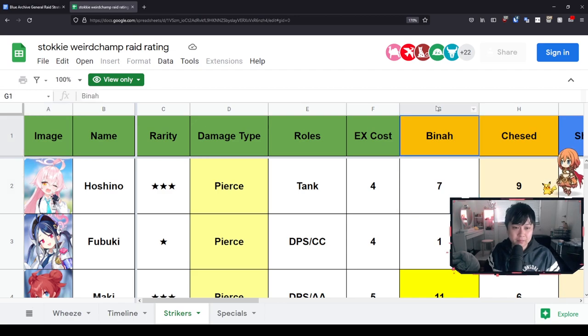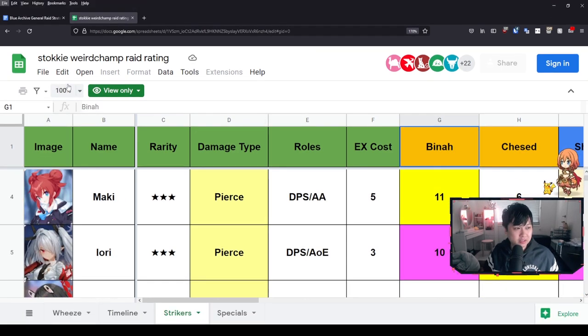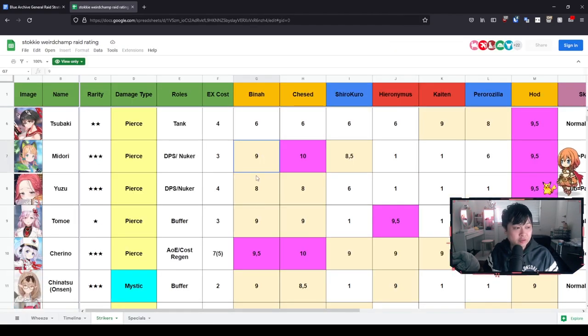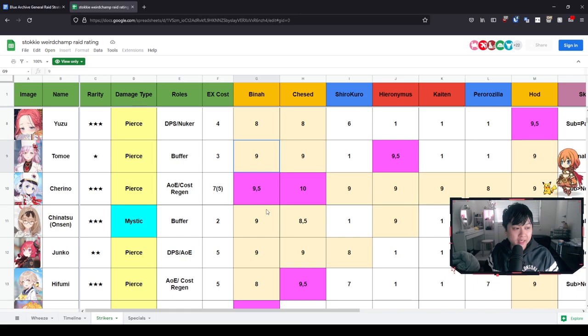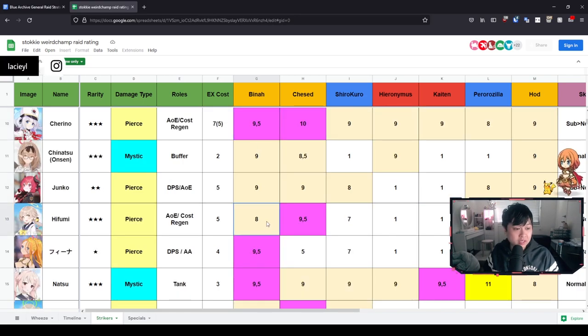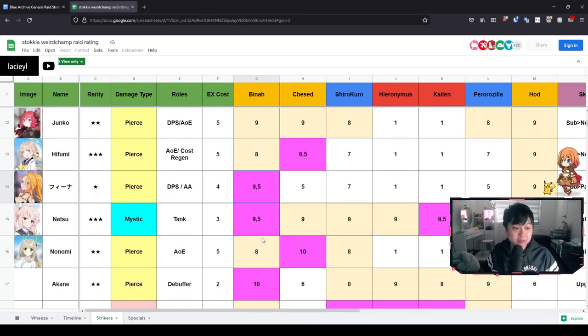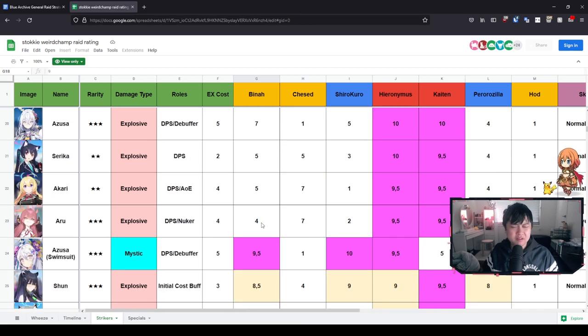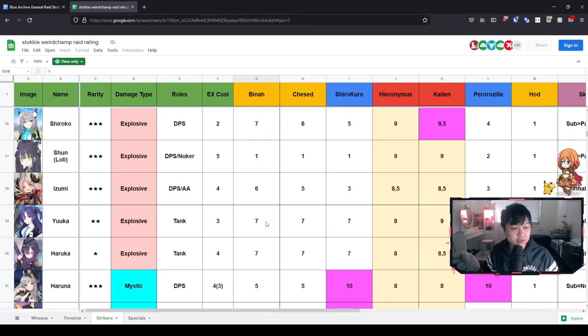Just have a quick look at the Bina column. Maki at an 11, Iori at a 10, Midori on 9, Tomoe on 9, Chereno at 9.5, Junko 9, Hifumi 8, Pina at 9.5 — honestly Pina is actually just fantastic. Akane at 10, Koharu at 9. Although for hardcore, you hopefully don't need to use Koharu, and so on and so forth.